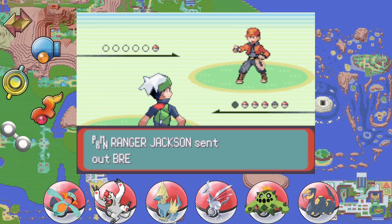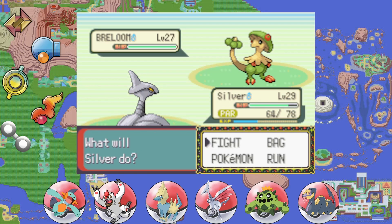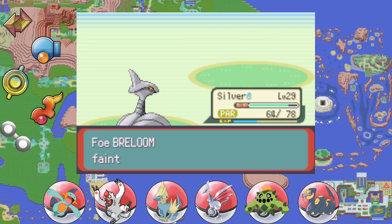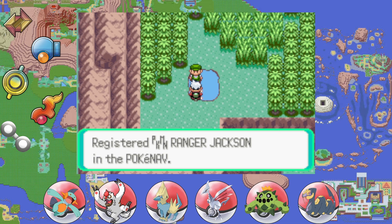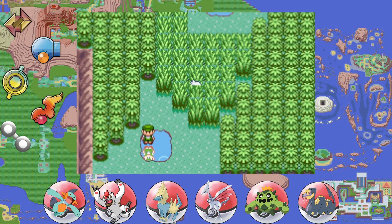We have another Pokémon Ranger over here with one Vileplume — a force to be reckoned with, but we have the Air Cutter. The Leech Seed and paralysis are tough. I believe you can heal up at the Weather Center at some point. One-hit KO with the Air Cutter — good job, Silver! We will share our knowledge with you, Jackson. Thank you for your Pokédex registration, moving right along.